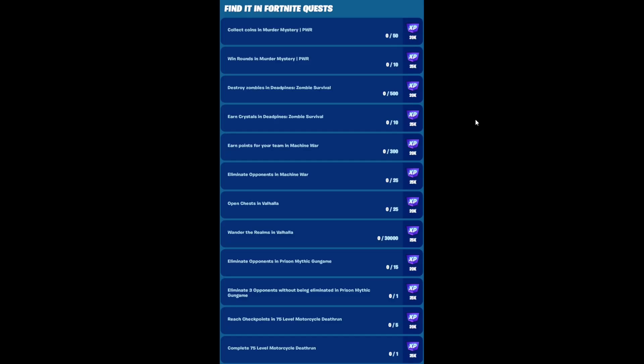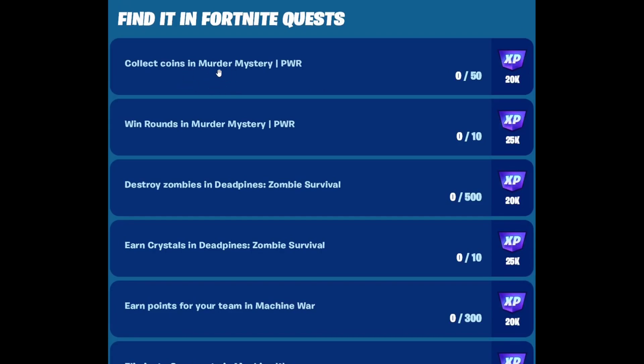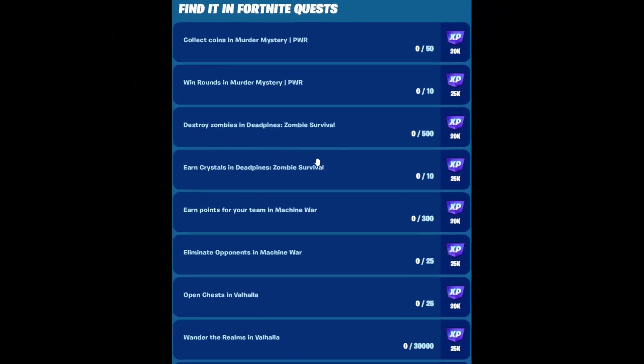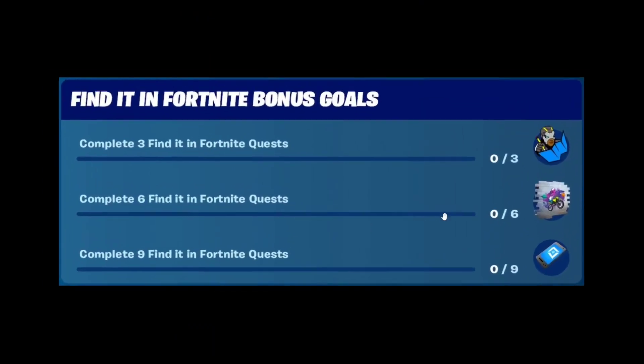Hello everybody and welcome to the channel. In case you guys do not know, there's a new quest line called the Find it in Fortnite quest line. Basically, by doing these creative quests — every single one of these quests can be done in a creative map — this one is done in Murder Mystery, this one is done in Zombie Survival. You're going to be doing all of these quests and getting free XP.